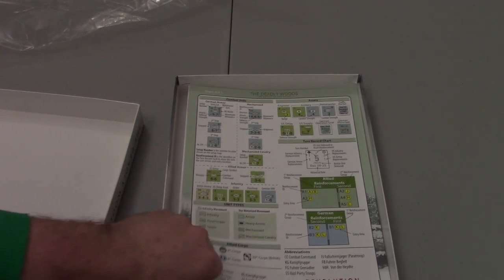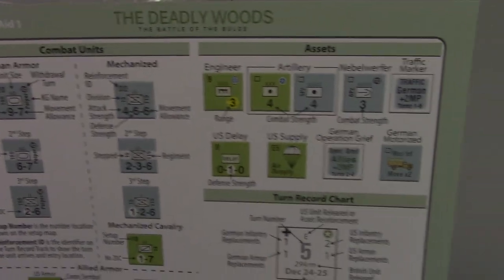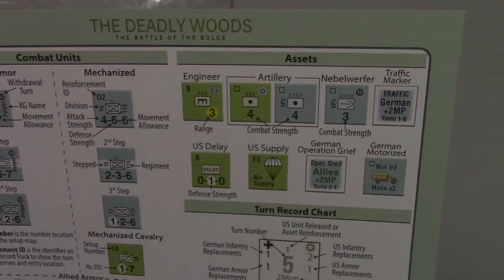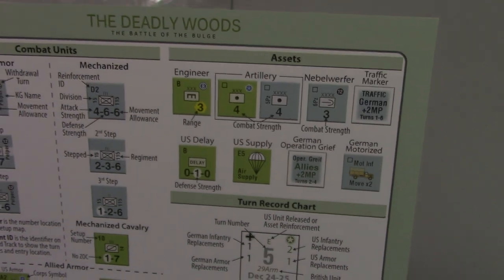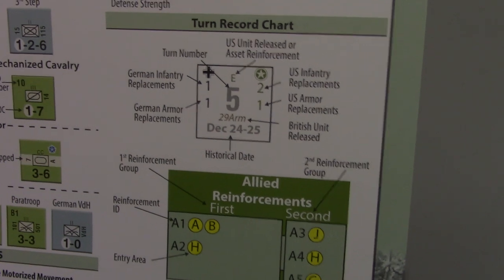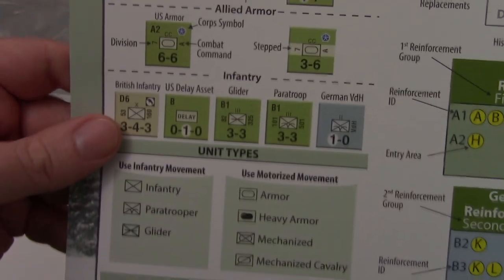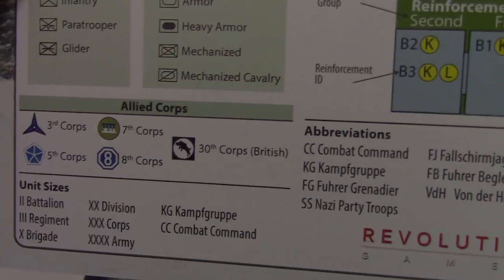First things first, we are looking at PlayerAid 1. Looks like on the back side is just a reprint of the cover, and this is a single-page breakdown of combat units and different assets that can be added to combats — you can see similar types of stuff in the Dark Sands. And a way to describe the turn record chart and what replacements come in, real basic guidance on the stuff you're going to see on counters or the map.